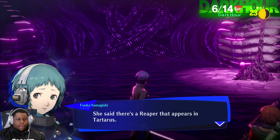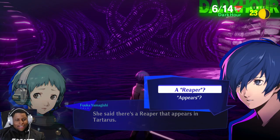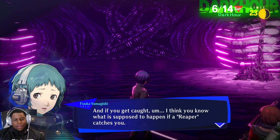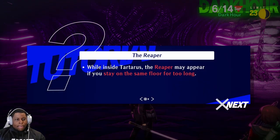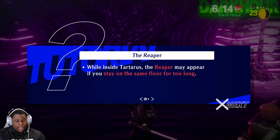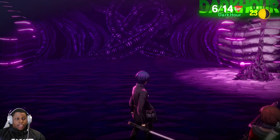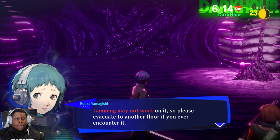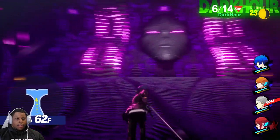I should tell you something — senpai told me there's a Reaper that appears in Tartarus. A Reaper will apparently appear out of nowhere and chase you endlessly, and if you get caught, you know what happens. Maybe it's trying to get rid of us since we're outsiders. The Reaper may appear if you stay on the same floor for too long — not just for being in Tartarus in general. It's a terrifying foe; you'll want to avoid combat and hurry to the next floor as quickly as possible. Jamming may not work on it, so evacuate to another floor if you ever encounter it.